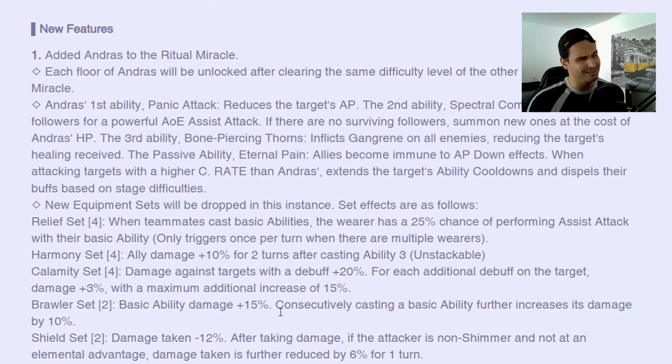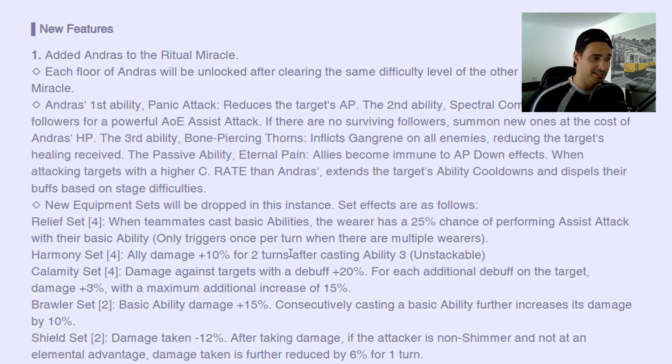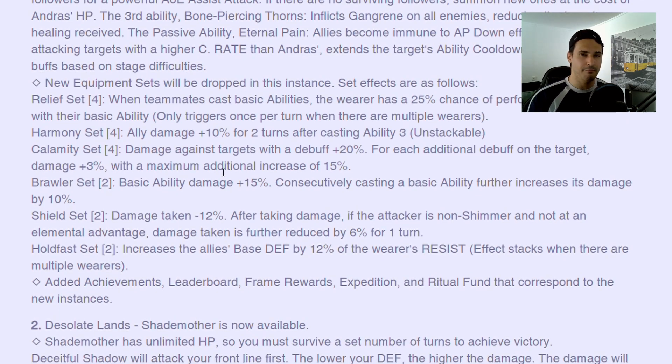We do have Andras the Ritual Miracle boss — I really don't want to talk about it because it's another revamp with a lot of stuff. I might make a video on both Shade Mother and her. We do have new equipment sets. We've been talking on the Discord server about applications these sets might have. With the buff to Thunder that we'll talk about, the Calamity set is not going to be a thing, maybe in some PvE scenarios — for each additional debuff, damage plus 3%, with a maximum of 15 debuffs, so to get 35% damage you'll need 5 debuffs. With one it's 20%.